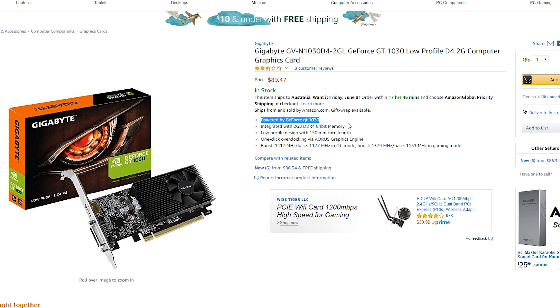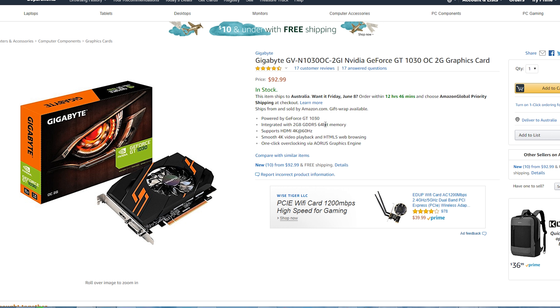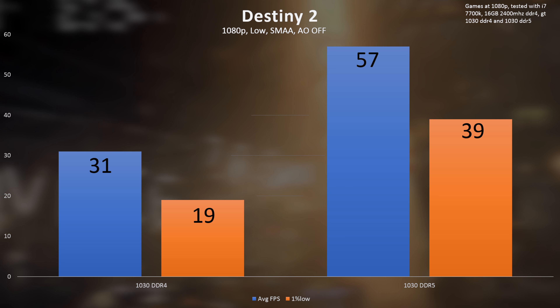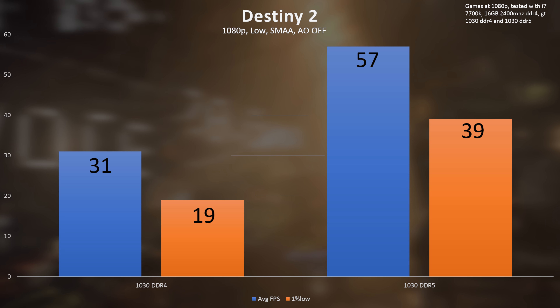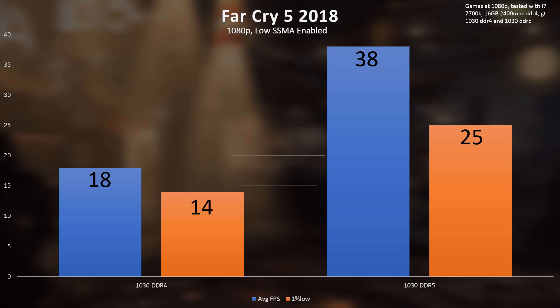At the time of recording, you can find one of these on the internet for around 86 Australian dollars. Some might say that's actually a pretty good deal if you just want to drive a low-end 1080p monitor, browse the web, or occasionally jump into something really basic. But if you want to step up to the full-power GDDR5 edition, all you need to do is spend an extra $6 for a total of $92. To put that into perspective: in Destiny 2 we found 31 FPS versus 57 FPS — a difference of 26 frames per second — and in Far Cry 5, we looked at 18 FPS versus 38, a 20 FPS difference. And again, that's just for $6 extra on the video card.